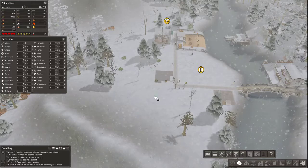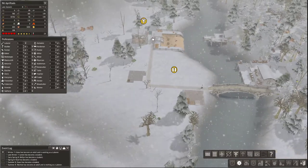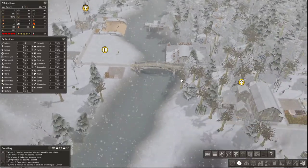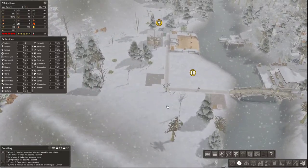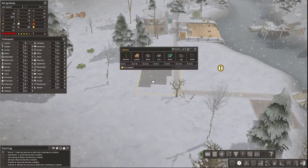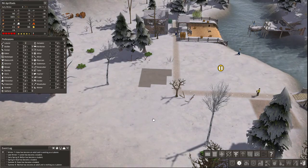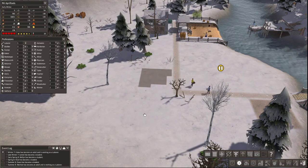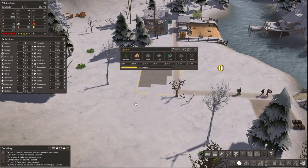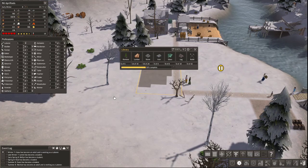It looks like they're already clearing stuff, so I'll go ahead and bump that priority. I believe they're making glass, so we should have glass on hand — we should have all these things on hand. I'll show you once it's built. We'll just hire someone to work there, and we should have enough builders to get this done. There they go, bringing the stone.